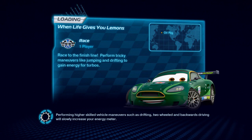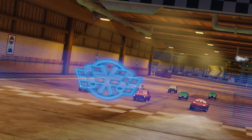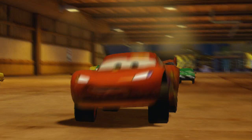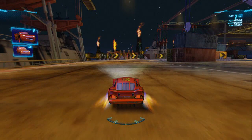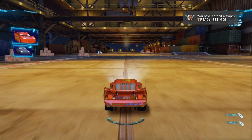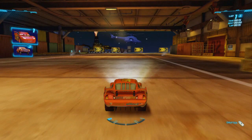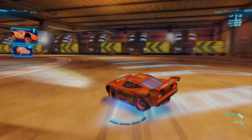You're gonna teach me the good stuff. Race to the finish line. Perform trick maneuvers like jumping, drifting, and gain turbos. How do you use your turbo though? That's what I'm trying to do. Use triangle to activate collective weapons. Oh. Just like Disney Infinity — that's cool how they implemented that. You ain't gonna knock my tires off. I do not have the patience but I'm ready to roll. Square to activate turbo.